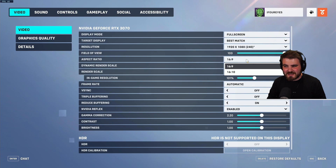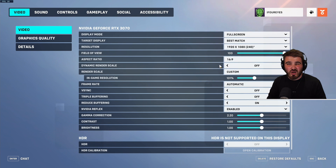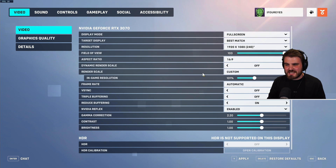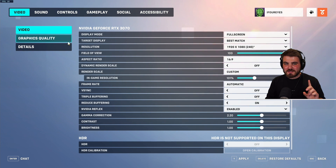Aspect ratio: 16x9 is standard for most people running 1920x1080 or 1440p. Dynamic render scale — turn this off. For render scale, most people should leave it at automatic, which sets it to 100%, rendering at your exact resolution without upsampling or downsampling. That should give you the best latency and FPS. A little trick is to set this to custom at 101% — I'll come back to why when we get to the graphics quality tab.